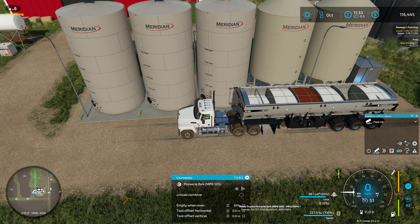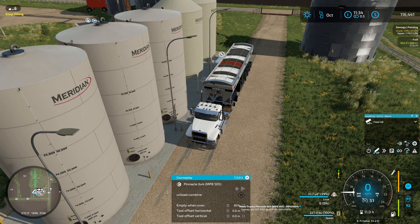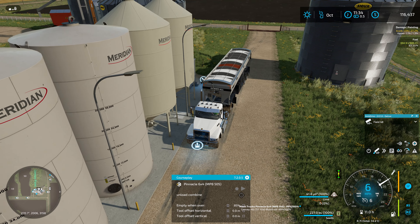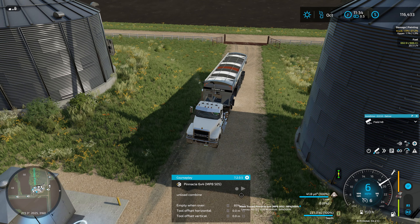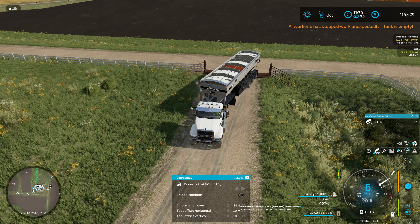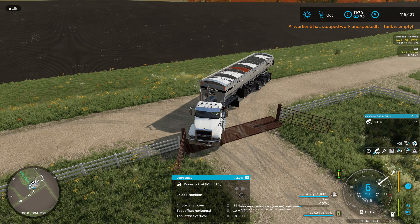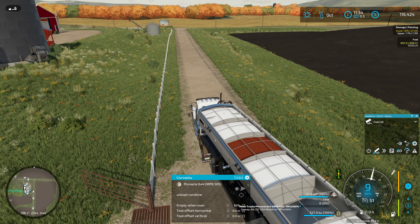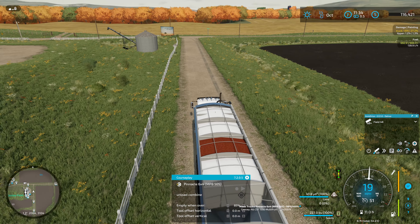There we go, now it's topping off. At this point I'm almost going to have to use this lime because I'd like to have some space for fertilizer and seed as well. The tank is empty — wow, that's probably the spreader. Let's check the map and see how far it made it. I'm thinking maybe halfway around the headland.